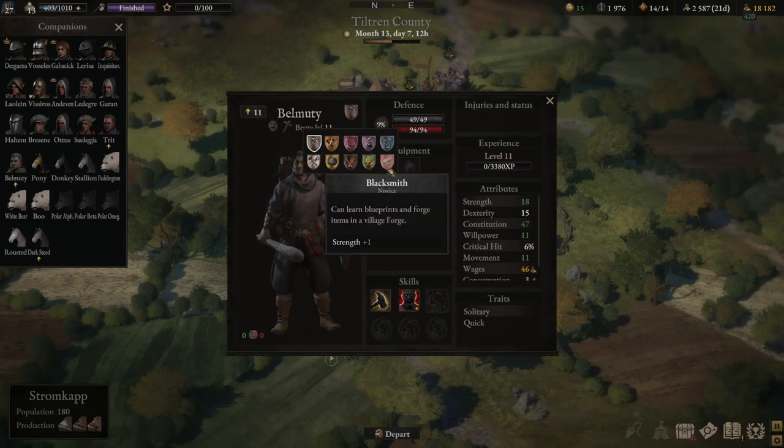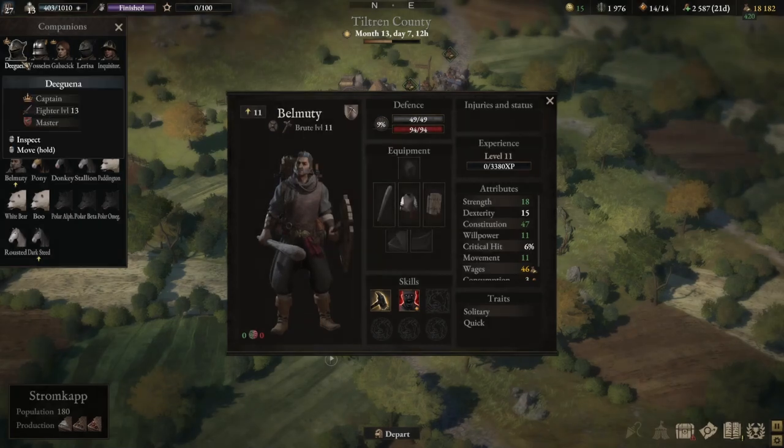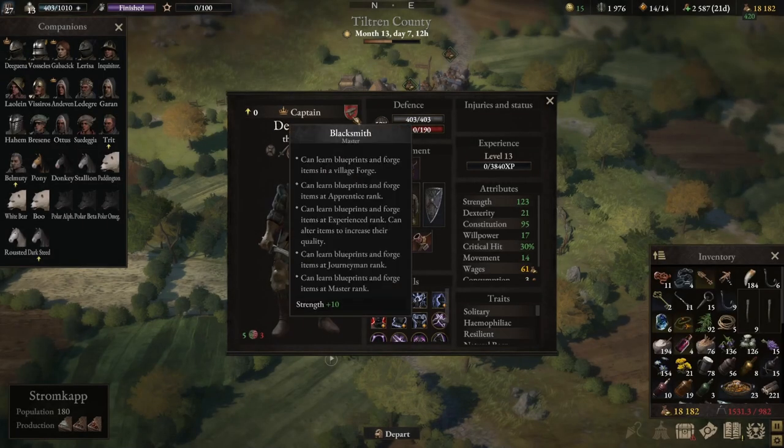As a novice, the additional attribute point he gets is 1 Strength. If I look at Captain Deguena, as a Master blacksmith, the additional attribute point is actually 10, not 1. Additionally, she has access to all blueprints in relation to the blacksmith profession and can craft all types of equipment as it relates to the profession.